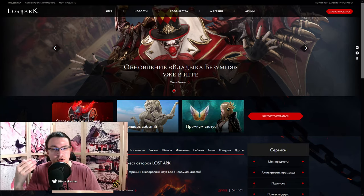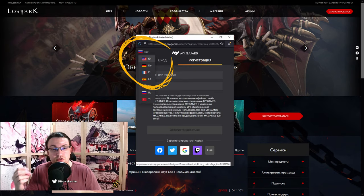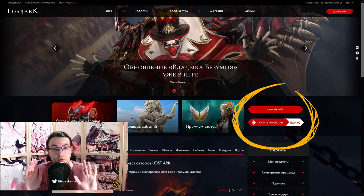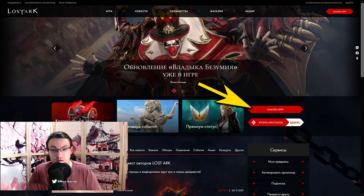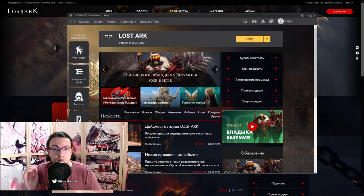First, you need to go to the Russian homepage and click on the button in the top right corner. You can change the language in the top left corner of the new window. Login into your Google account and that's it — much easier than before. Afterwards, the red button in the middle of the page will change to a download button. Click on the top one and download the client. Install it and download the game. You do not need to have an active VPN at this point, and you can also log in to your account already.